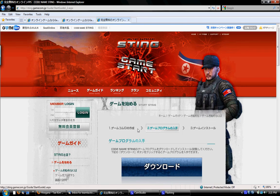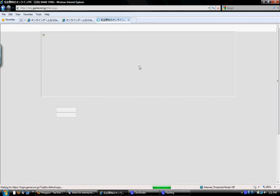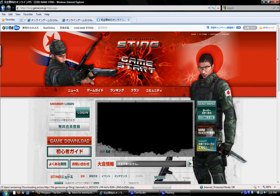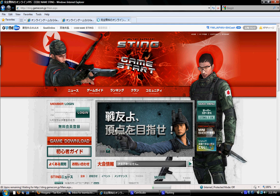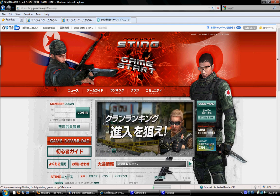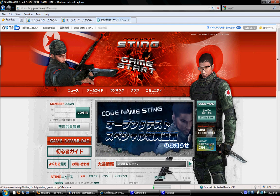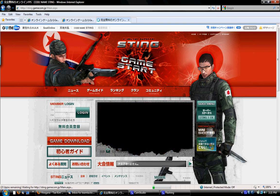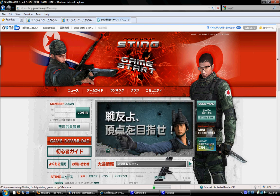If you're using Windows Vista, I'd suggest that you right-click and run as administrator, because there may be some problems sometimes. Once you're done with that, on the main page there's the game start button. Make sure you're logged in and click game start, and it'll launch the game. It'll do any patches if there are any, and then you can make your character, get guns, and start playing.